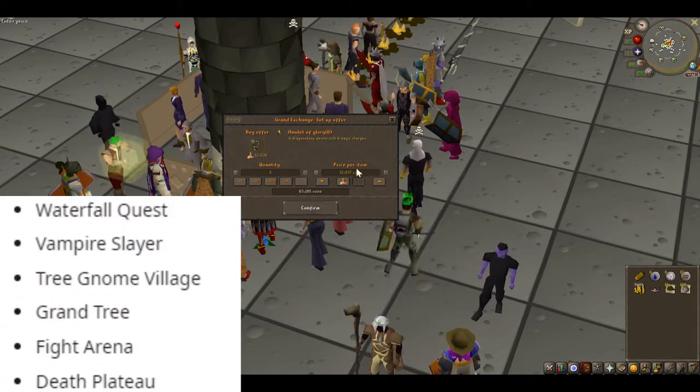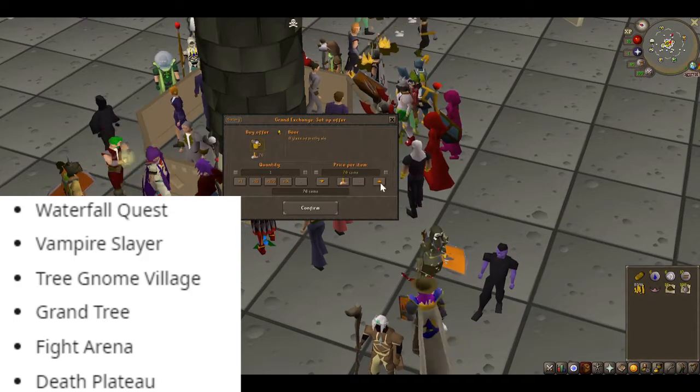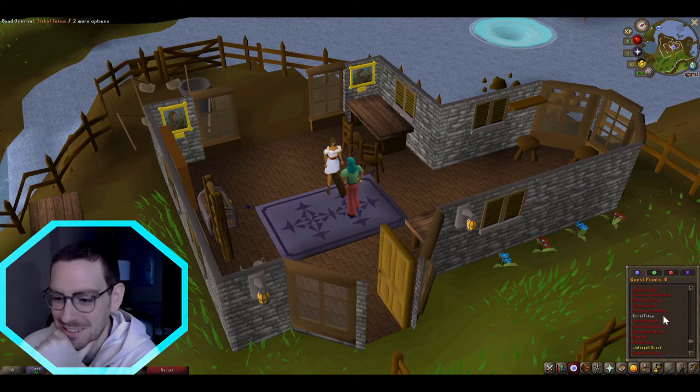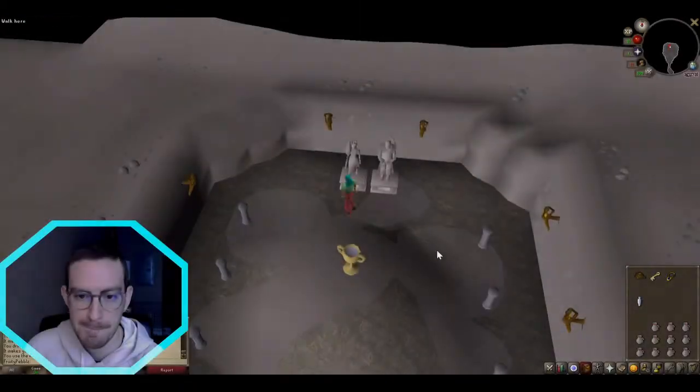Here's a list of quests we will be completing in order to obtain quick and easy attack and strength experience. I personally skipped the Grand Tree quest as it rewards you with magic experience, which I didn't want on my account build, and it also requires 25 agility.